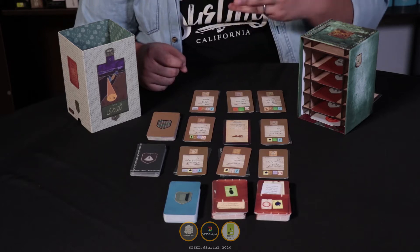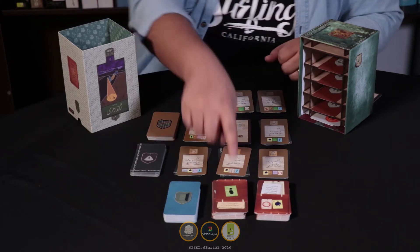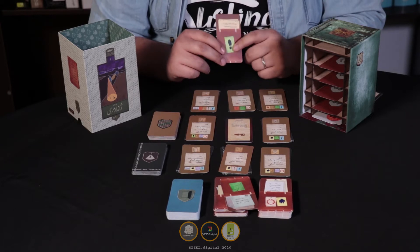In each turn, each player must do one of three things. First, collect evidences. For example, this evidence card says that the suspect I'm looking for has a footprint.